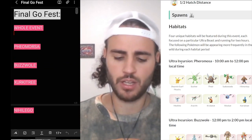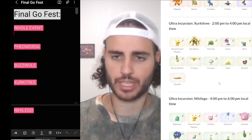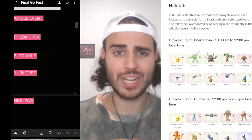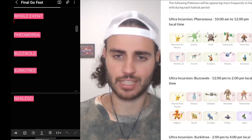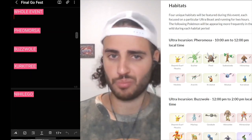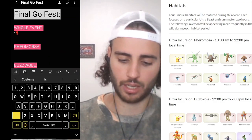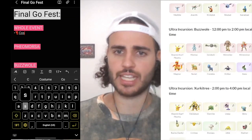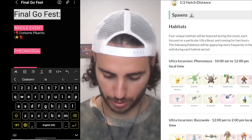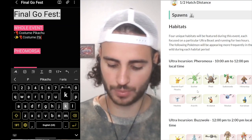So I have right here: whole event (pokemon spawning throughout the entire event), Farmosa, Buzzwole, Zucca Tree, and Heligao. You're going to look at this and think: what do I need for my account? Looking through this, the first thing I can see is the new Shaman Scarf Pikachu - it's a new costume Pikachu. I kind of want it in my account, so I write down in the whole event tab 'costume Pikachu' and also the shiny version.